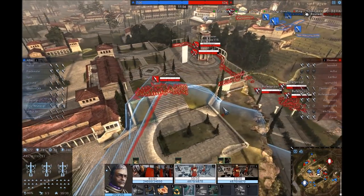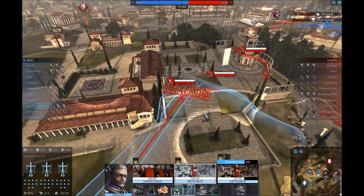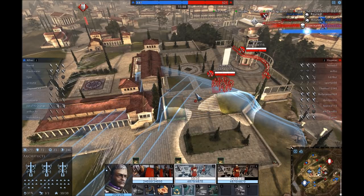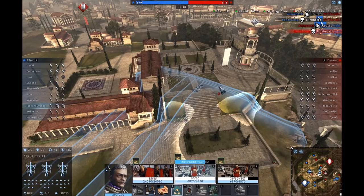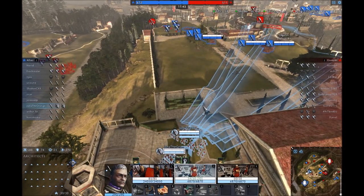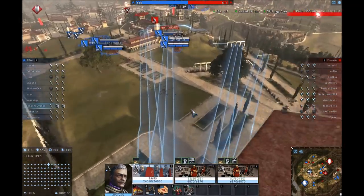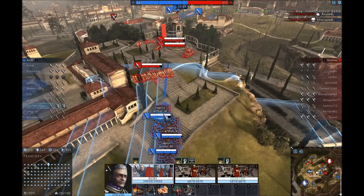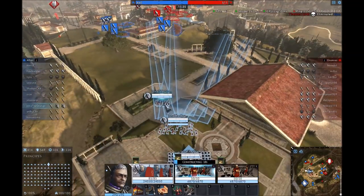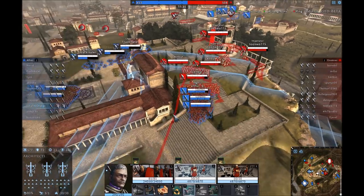I thought it would be interesting to show how I learn units — the first game I always get my ass kicked, as you can tell. I'm lucky enough to be tier 5, so at least if anyone got close my infantry would probably just kill their whole team. I don't even think anyone attacks me this whole game — it's just me trying to figure out how to shoot shit and it's not working very well.